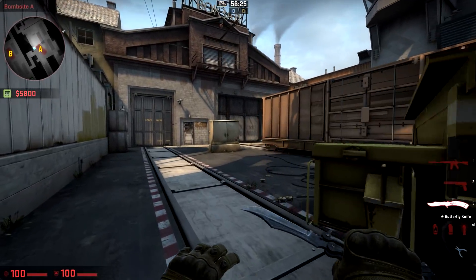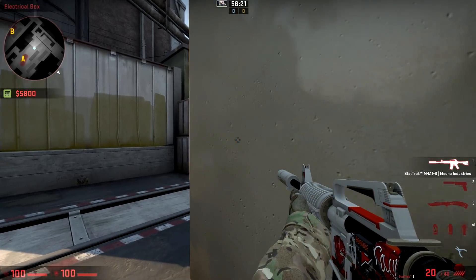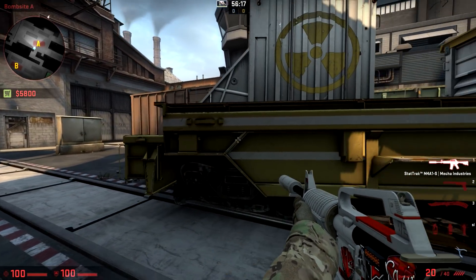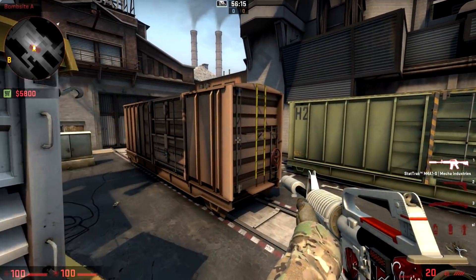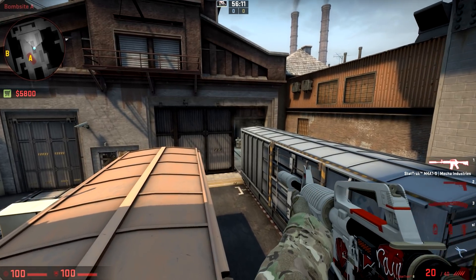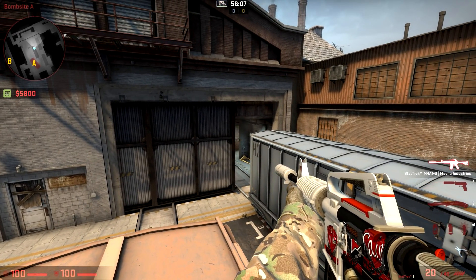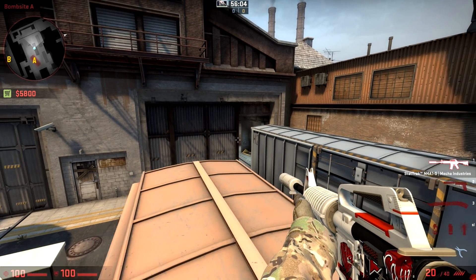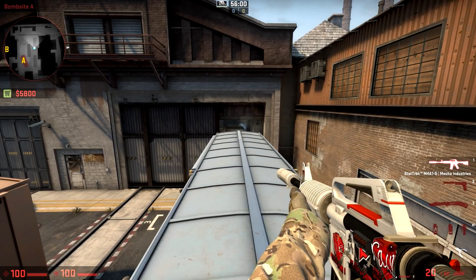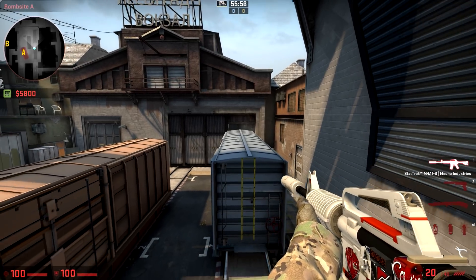Hey, this is Vu and today I'm going to be taking a look at Outer on Train. Rather than focus on individual areas like ladder or ivy, I'm going to focus on the entire area as a whole, because this is one of those spots where if you don't play together with your teammates in coordinated setups and support each other, it's easy for your opponents to force a lot of 50-50 engagements, especially early on in rounds.